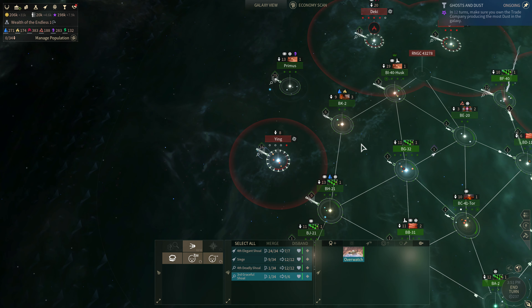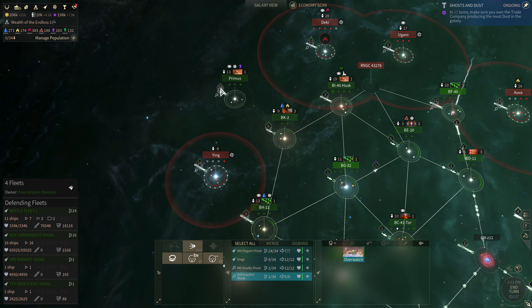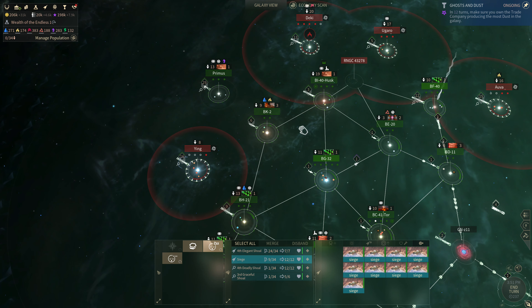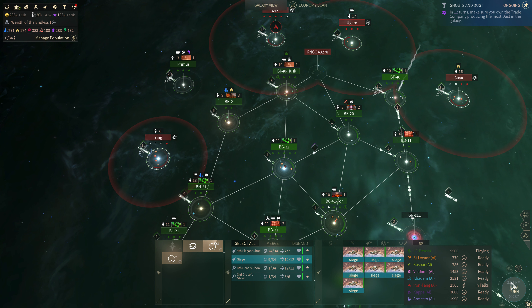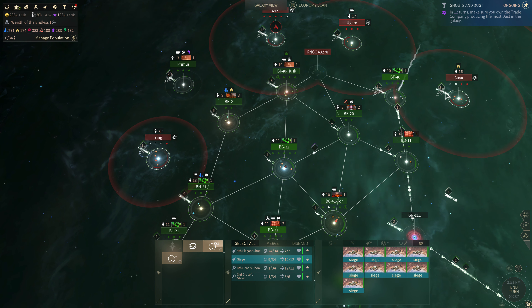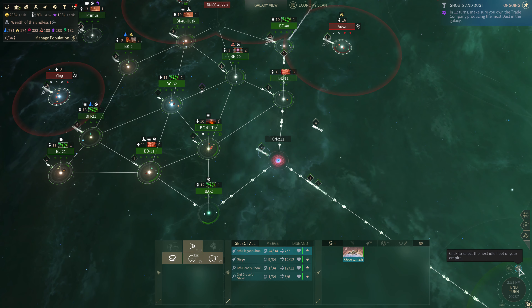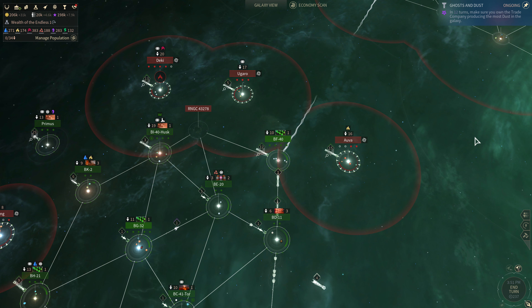I'll leave it here and do the stuff off camera. I'm going to shuffle these fleets around — I'll split these siege fleets, some of them will go over to Ying, some might go to Deki. We'll pick up next time at probably around turn 238. Unless there's something else I discover that I need to do. But I think that's probably it — we'll see you guys next time, thanks for watching, bye.